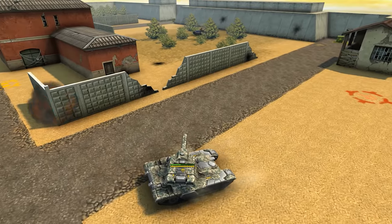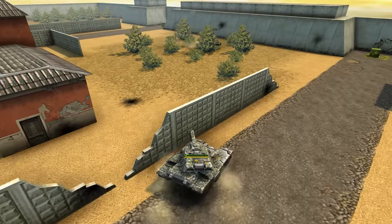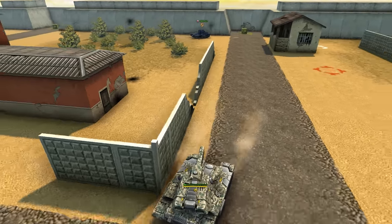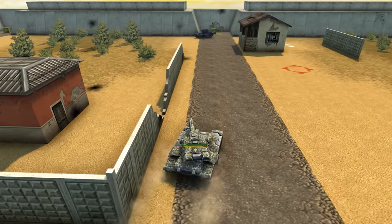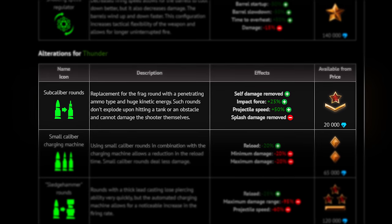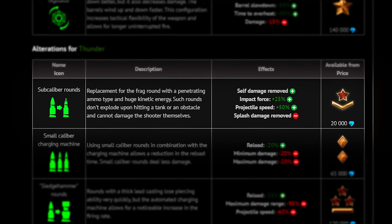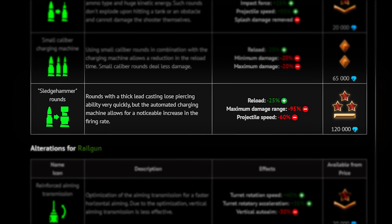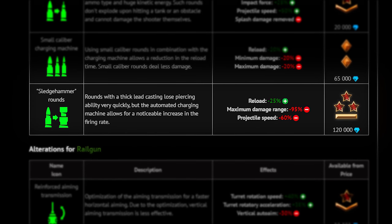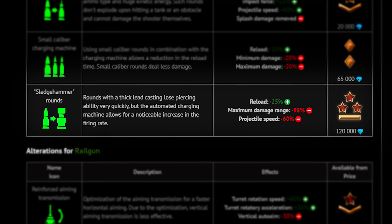For comparison, if Thunder's old firing mechanic was similar to Smokey's, now it will be closer to Gauss. Such changes in mechanics will also affect alterations. Sub-calibre projectiles, which take away area damage and self-damage, will receive an increase in impact force and an increase in the speed of shells. But sledgehammer projectiles, which increase the rate of fire by reducing damage to remote targets, conversely will reduce the speed of the shells.